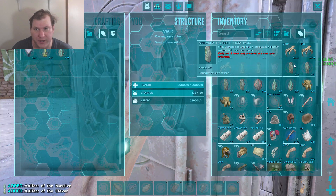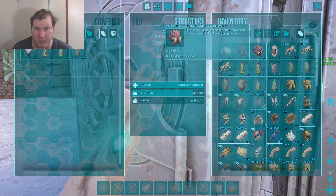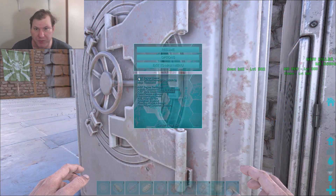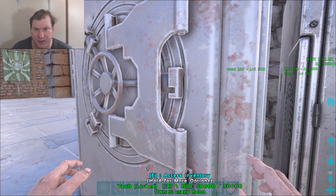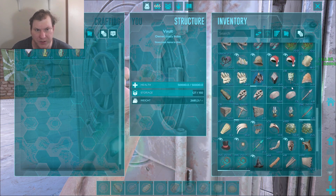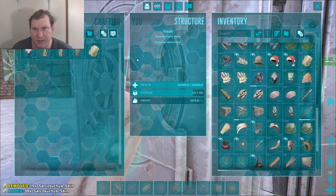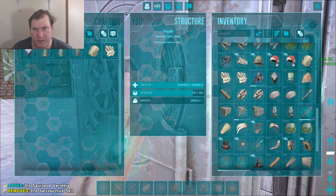I already have proof I've killed it right here — Alpha Broodmother. I'm going to show the server info: this is official PVP server 70, legacy. This is still how we used to fight it, using ten Sarcosaurus, Thyla, and Bronto setups back in the day.